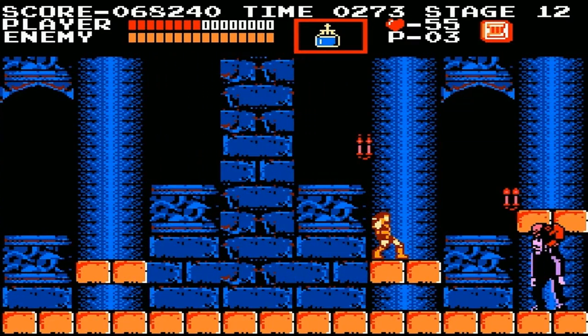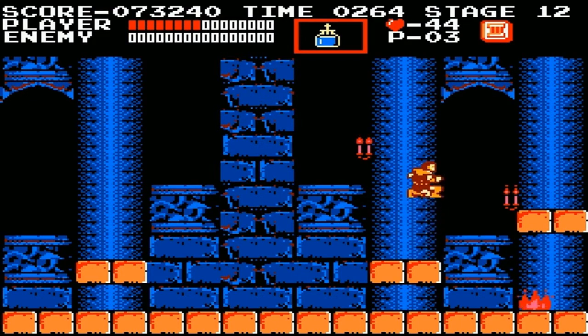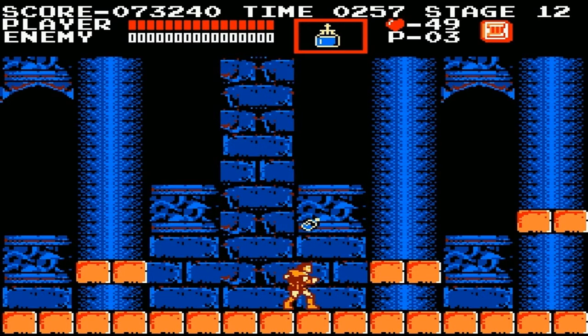I'll show you how to beat Frankenstein here with a hunchback — that's all you do. Pretty simple. If you don't have the holy water, it's very tough, because the hunchback guy will jump all around and throw fireballs at you while Frankenstein is moving back and forth. It's kind of irritating. Got it stuck — cool. And I got Simon stuck in the air too.